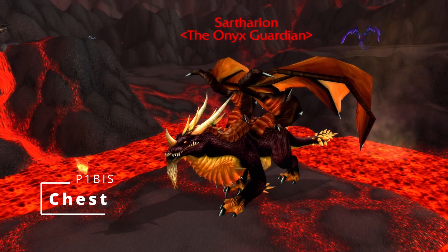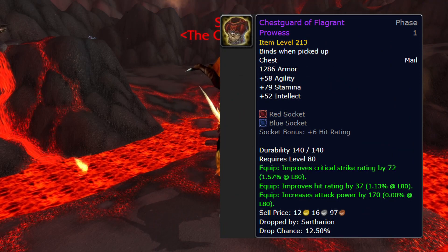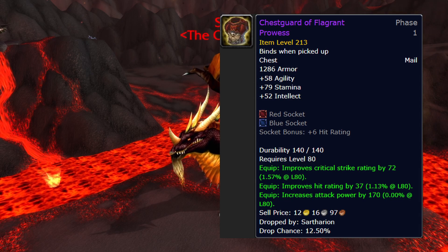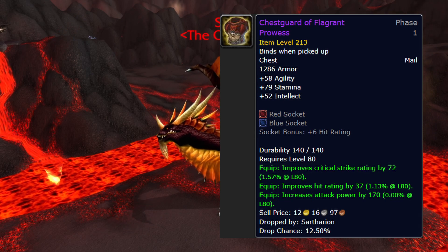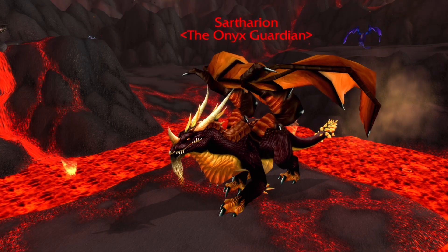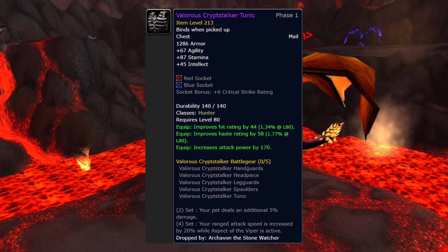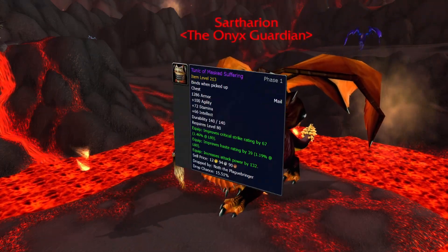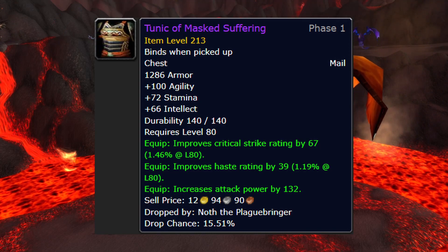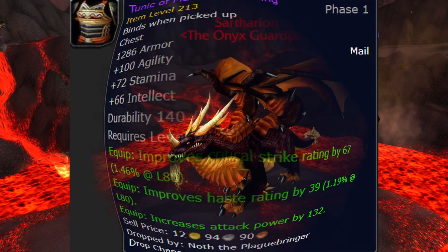Chest: Chestguard of Flagrant Prowess — damn, this is good. No garbage haste on this chest, two sockets, dropping from Sartharion 10 but you need at least two drakes up for this to drop from the bonus loot. Most people will probably end up with the second best chest, which is the 25-man tier chest. There's also Tunic of Masked Suffering from Noth the Plaguebringer 25 — not better than tier, but better than the Argent chest from pre-BIS if you're still using that.